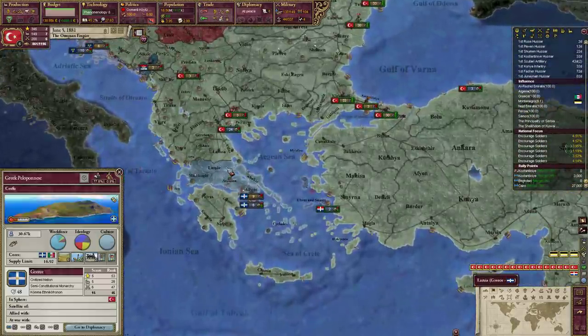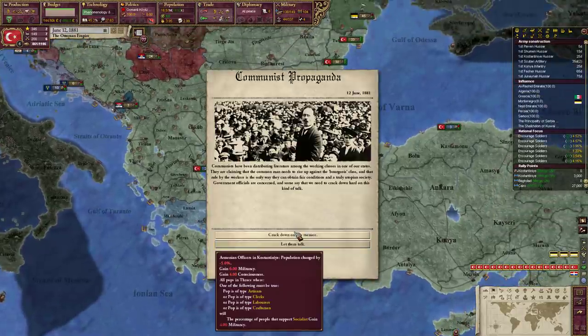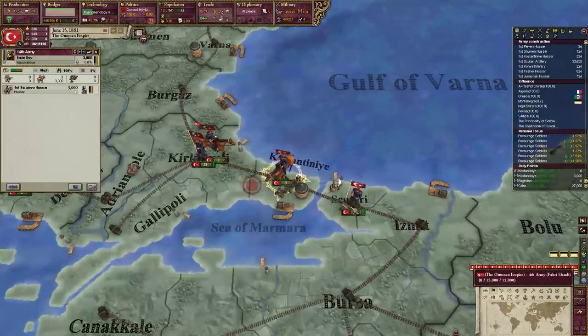We could also maybe annex Greece at some point. We have no infamy, so we could. Armenian officers in Constantinople - let's make sure we take a look at these SARS.